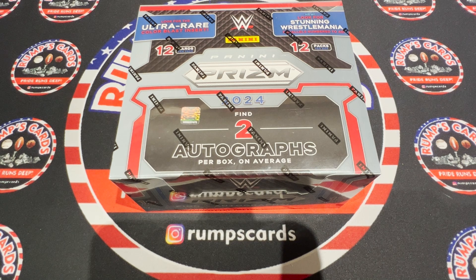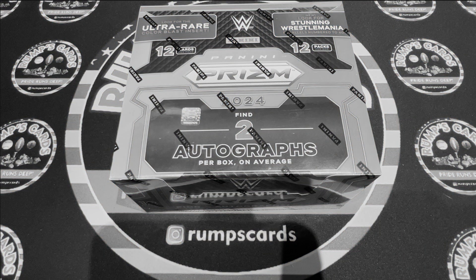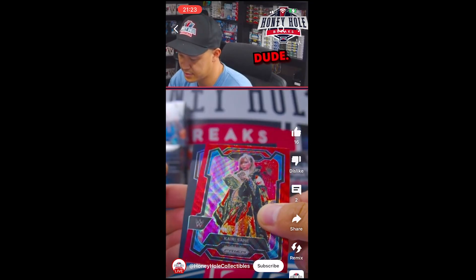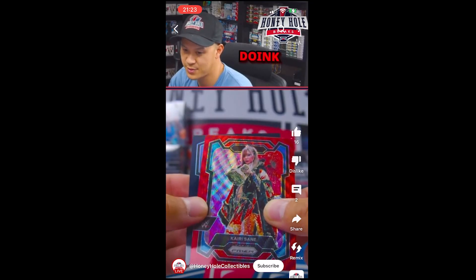Sorry to pause the video, but I forgot to mention — if you don't know who Honey Hole Collectibles is, they just pulled a Sami Zayn Doink the Clown card, which is pretty nasty.